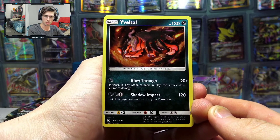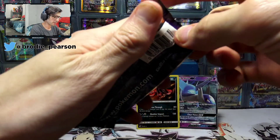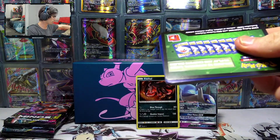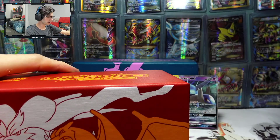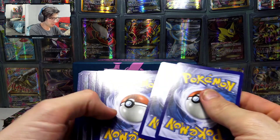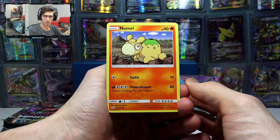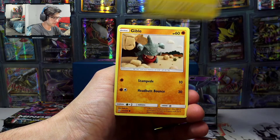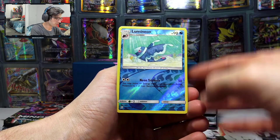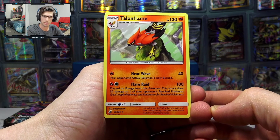I believe Booster King should be uploading an Unbroken Bonds Elite Trainer Box that he opened here at my place on the weekend over on his channel, so if you guys want to go check that one out, be sure to skip over to Booster King's channel. I think I ended up joining him in that video and it was a pretty fun video. So pack three — we have a Numel, Axew, Finneon, Stunfisk, Gible, Fighting Energy, Cresselia, Dragonair, Basculin, Lumineon Reverse Holo, and a Talonflame Regular Rare. So we couldn't go three from three, but that's pretty cool — 130 HP with Heat Wave and Flare Raid.